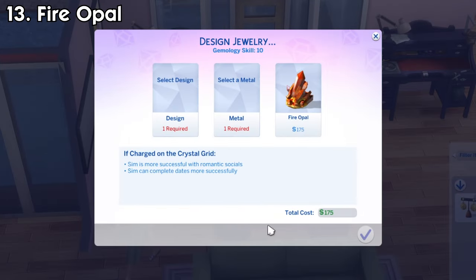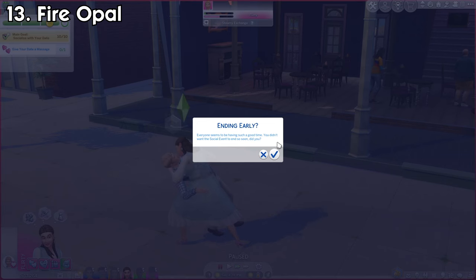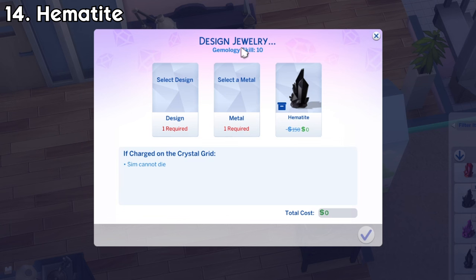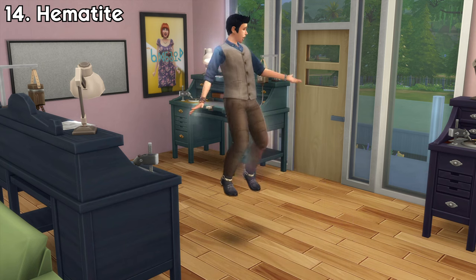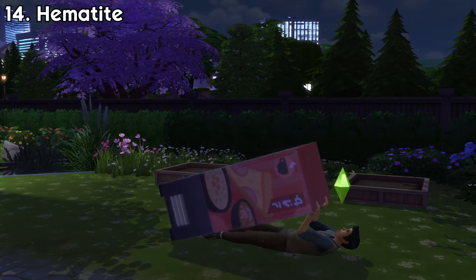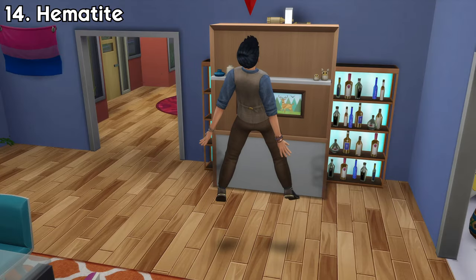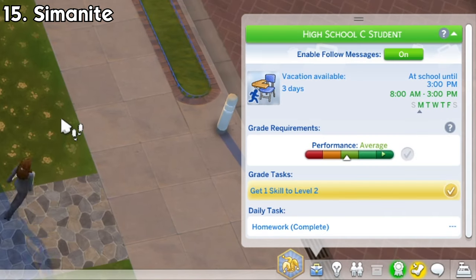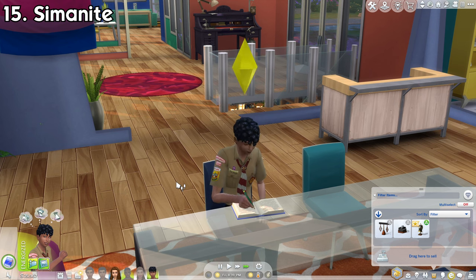Fire Opal will make sims perform better when doing romantic interactions. It'll also make the dates they're having always be successful. Hematite will make your sim immune to all types of deaths, so whenever they experience one, they will immediately be resurrected — except for death by old age, as they will still age normally. Simmonite will make sims gain work or school performance faster, and they will also complete homework quicker.